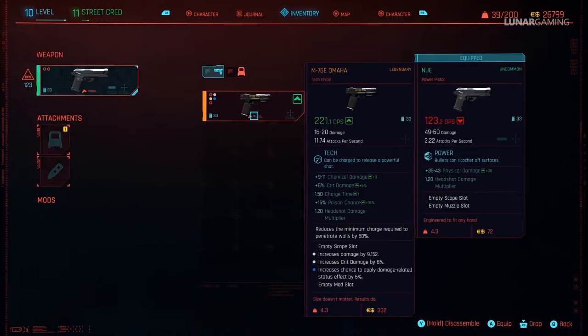The pistol is a tech weapon and can be charged to release a burst fire shot. It has 221 DPS, 16-20 damage per shot, and can deal up to 11.74 attacks per second. It also deals chemical damage, has a 6% crit chance, 1.5 charge time, 15% poison chance, and a 1.2 multiplier for headshots. Its effect also halves the time needed to charge for wall penetration shots, and it also has 4 mod slots.